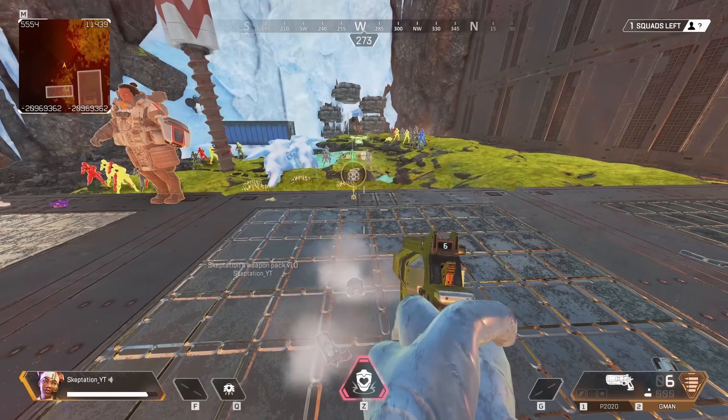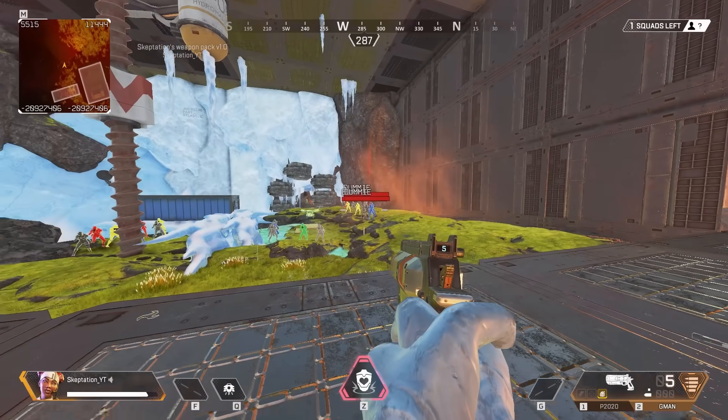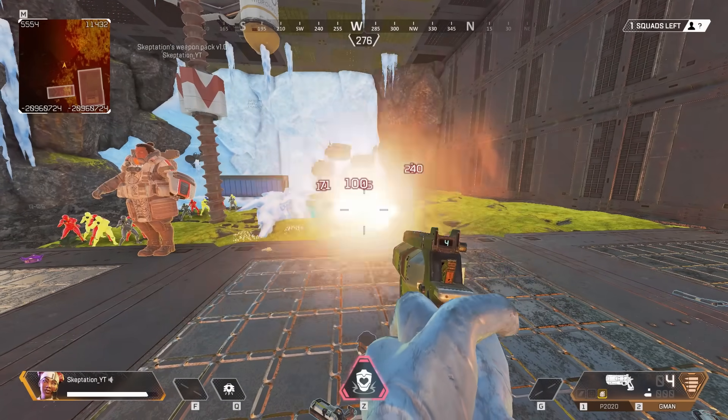Next we've got the G-Man. Nothing happens if you try and shoot it unless you have a Hop-Up on it. The Hop-Up shoots things like frag grenades.